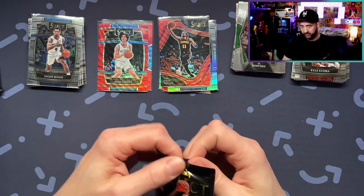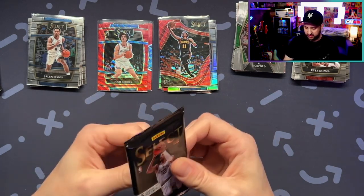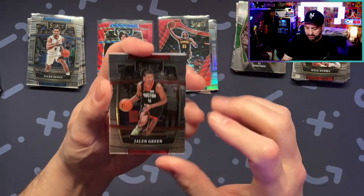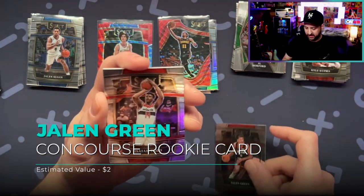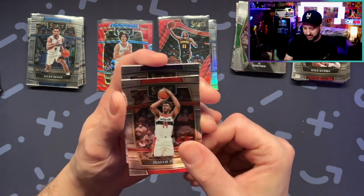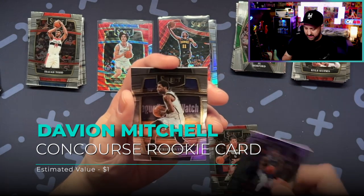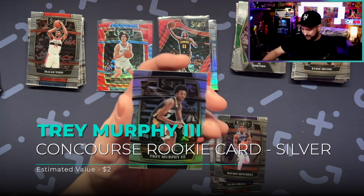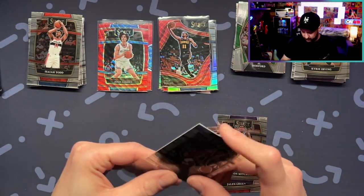That one actually does feel kind of thick, but let's just open that one last. Let's see — Jalen Green, I'll take it. Isaiah Todd. Nice — Davion, not bad. Kyrie. And then for the silver we got a rookie Trey Murphy the Third. This box is kind of fire, I'm digging it. We still got two packs left.